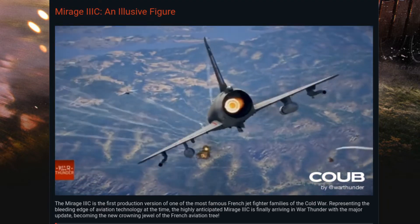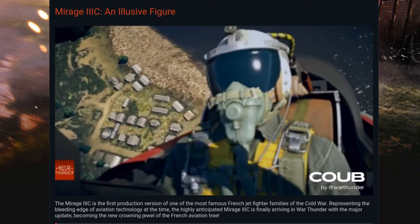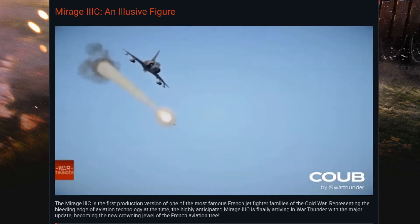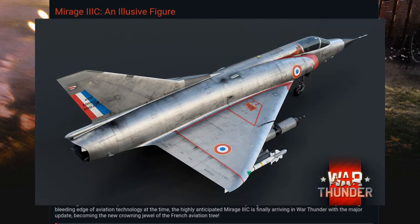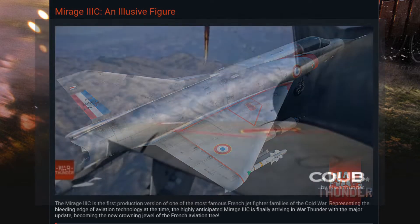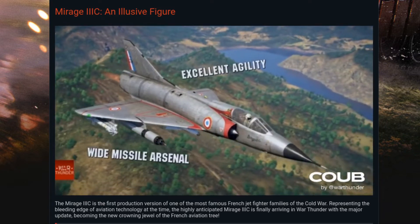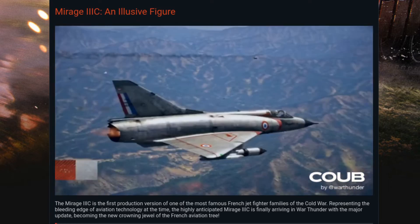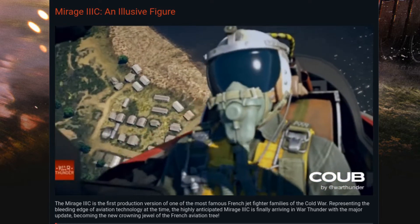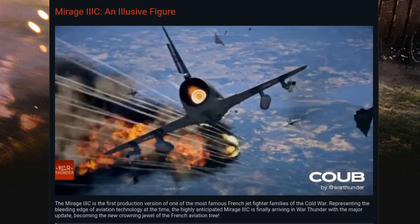The outboard pylons were intended to carry AIM-9B Sidewinders, later replaced by the Matra R-550 Magic. They can also carry the Matra R-530 radar-guided missile on the center pylon. In War Thunder, the Mirage 3C will be the top-tier French aircraft — it's Mach 2 capable, and I believe it was actually the first European aircraft to achieve Mach 2, the Mirage series, around 1958.